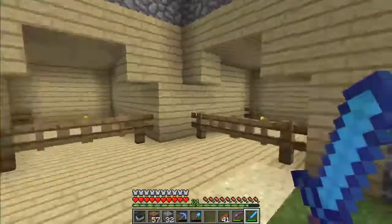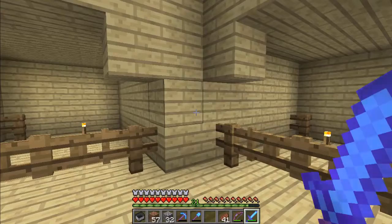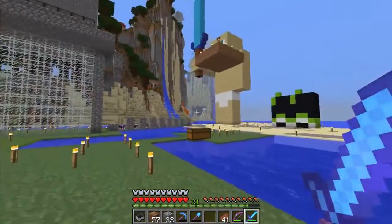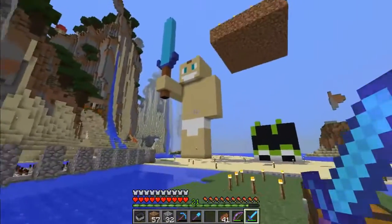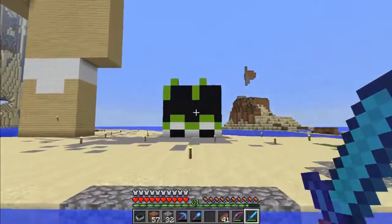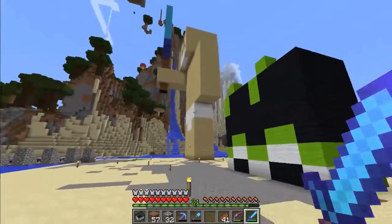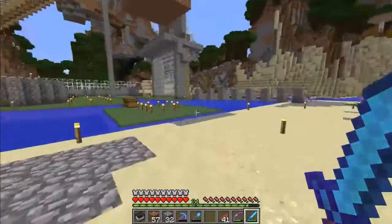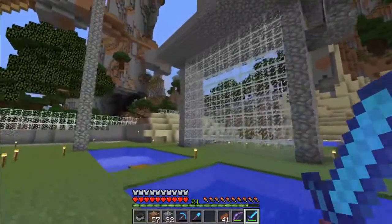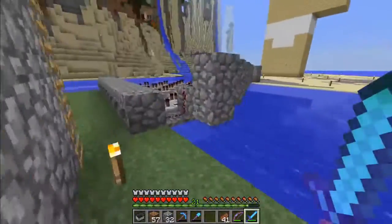Now this is where we store our horses, but they're not here right now — they're in a different place which you'll see later. Now these are the statues — that's his avatar and that's my avatar. I've never finished it because it's complicated; it's mostly getting wool from the sheep. This was originally going to be connect four, but I couldn't figure it out.